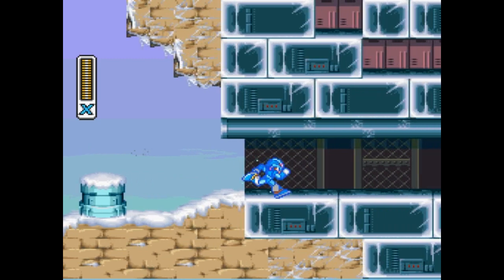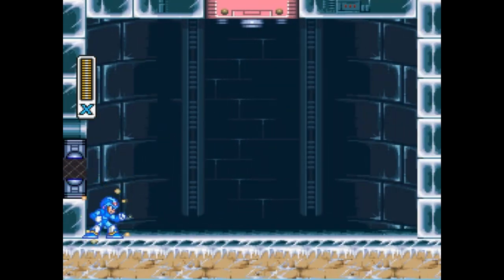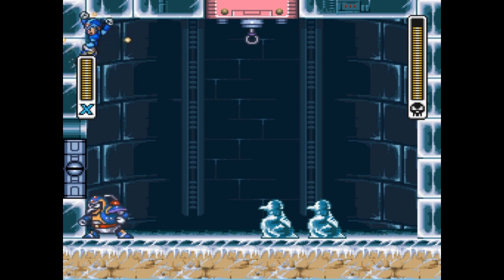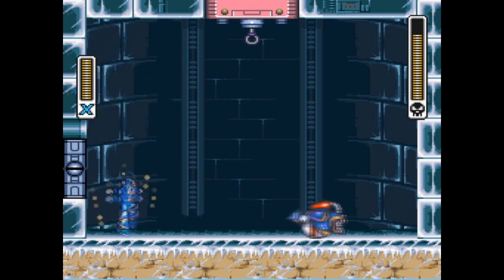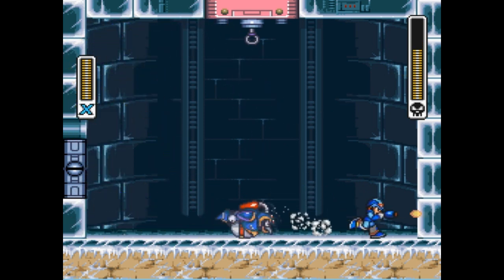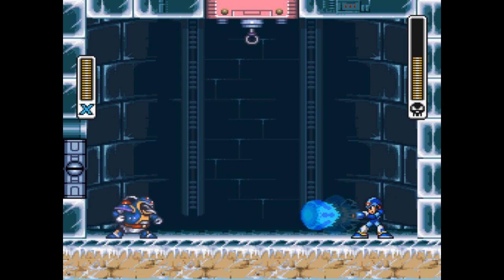Coming up to the boss door — that signifies a boss is coming up. Dash through the door! I always like doing that because X looks stuck in the dashing position when the door opens. This is our first boss, Chill Penguin. If you watch any other Mega Man X let's plays, the basic strategy for this guy is to hide in a corner and wait for an opportunity to shoot him — boring but easiest. If I'm not stupid I won't die, though I have died to him before out of stupidity.